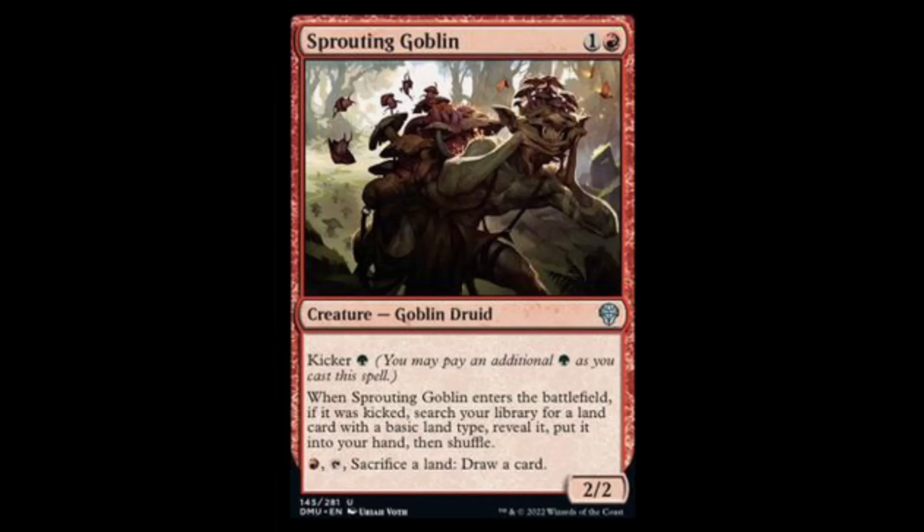We're going to start the day off with Sprouting Goblins. For a red and one, you get a 2/2 goblin. When it enters the battlefield, if you kick it, you get to search your library for a land card with a basic land type, reveal it, put it into your hand, then shuffle. You can kick it for one green, so for three mana you get a 2/2 and a land search. You can also tap and sacrifice a land to draw a card. This seems like a powerhouse red card — looks good for standard and maybe even modern or legacy.